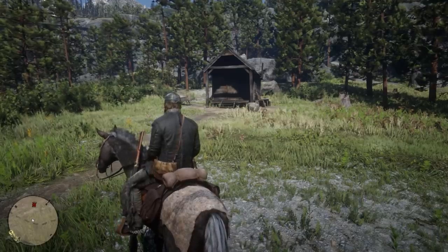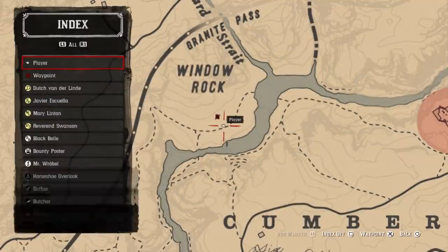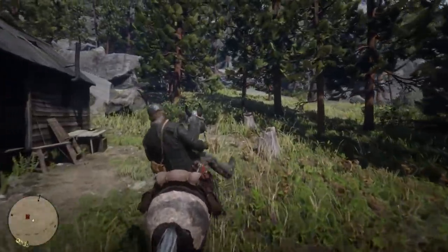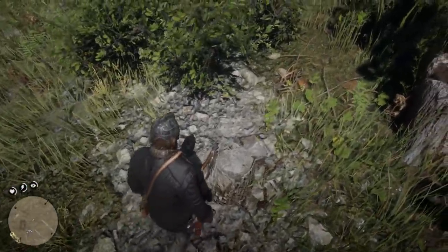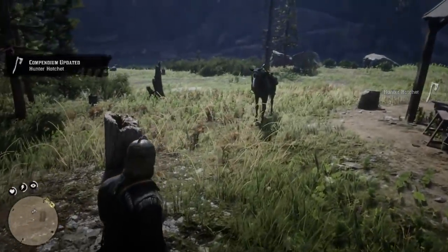So the hunting hatchet — once you get to this little building here on the map, you're going to actually want to go to the side of the building. So once we walk back here with our horse — you can do it on foot too — you're going to see in this log right here the hunting hatchet. Pretty straightforward, don't have to fight anybody, and it looks pretty darn cool too.